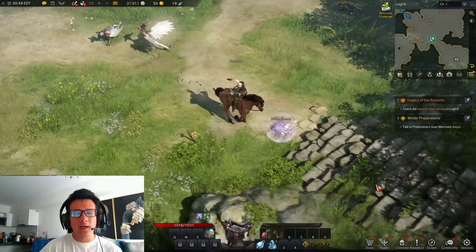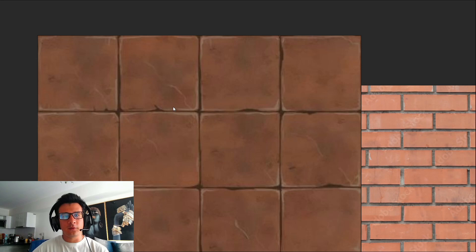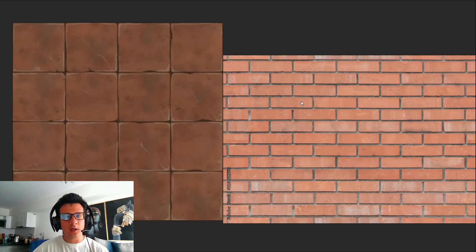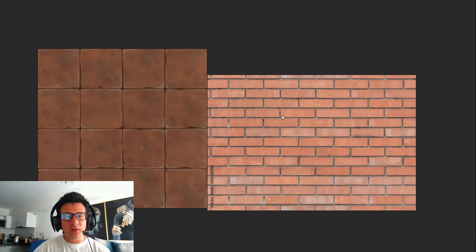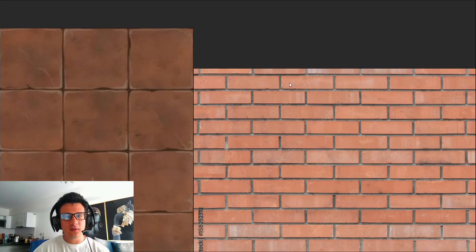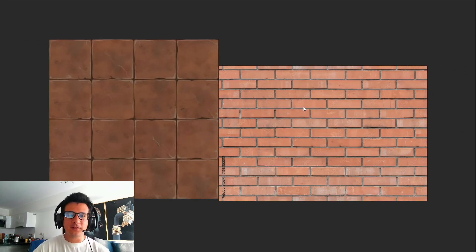Let's talk about patterns. The most common pattern you will find outside is a brick. A brick has a very simple shape — it's basically a square that is repeated over and over until you fill the wall. Bricks can have very different shapes; they can be long or short, but essentially this is one kind of pattern.